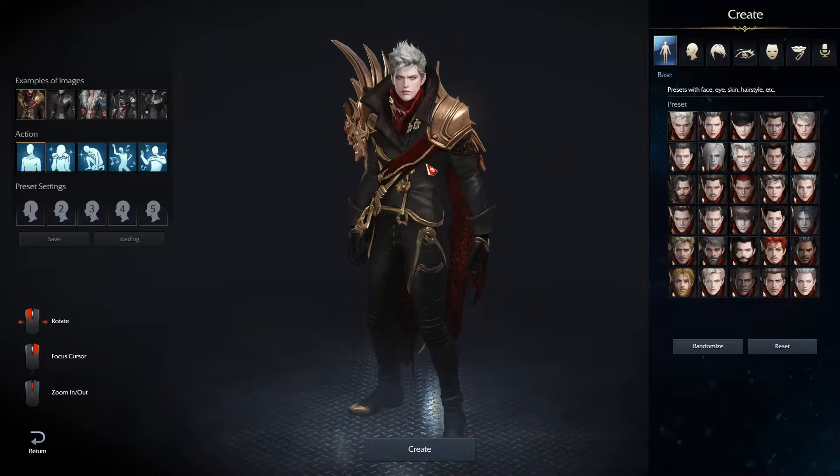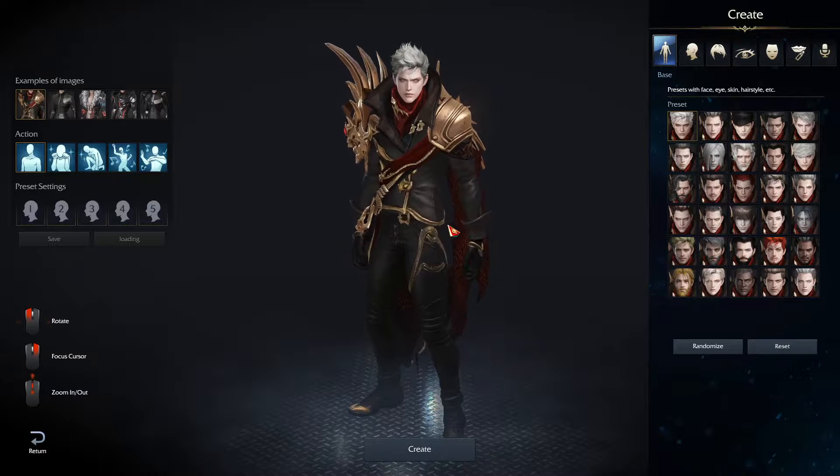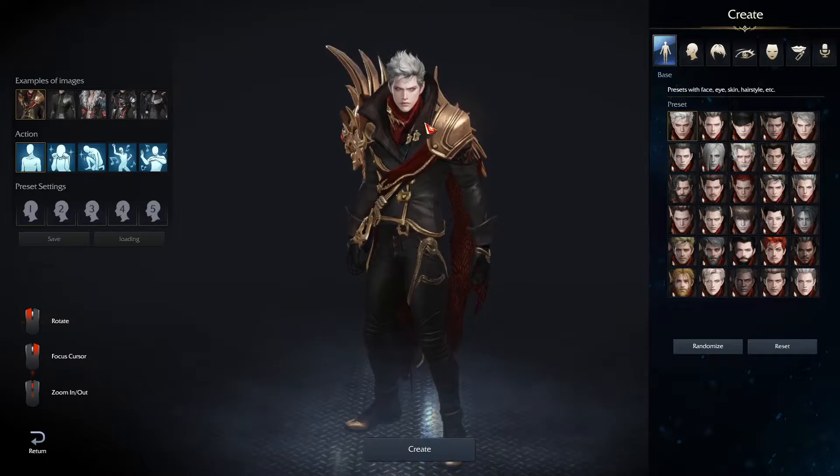So when you go to create your character, this is what you're going to be met with. This is the Sharpshooter — Hawkeye is what it's called on the Russian servers — but these are your preset faces. I'll zoom in so you can see them.